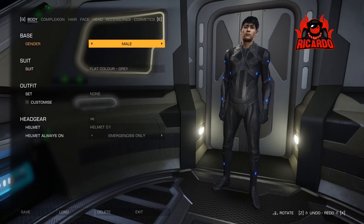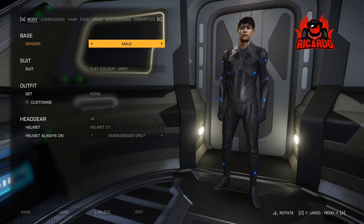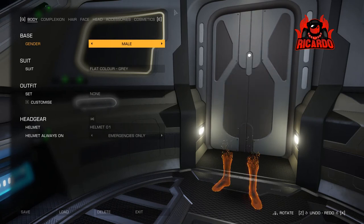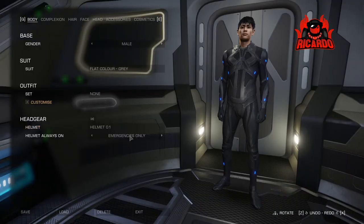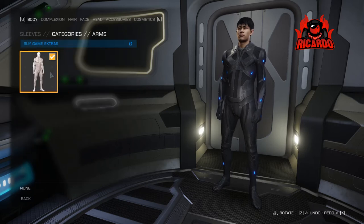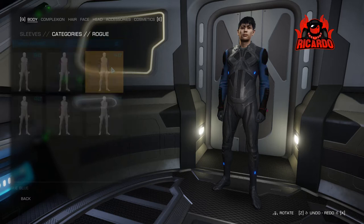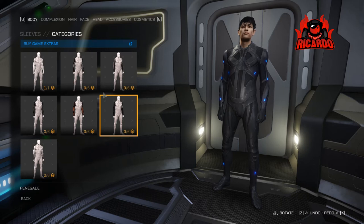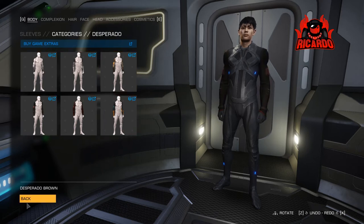I'm gonna get in there and get this commander sorted out and get it looking a bit more customized. Now you can choose your gender — male or female. What you can't do is change physical attributes like, let's call it out, the size of you — how tall, how small. You can change the color of your spacesuit. You can say I'll have a helmet or the complete visor where I don't see my face. The 'helmet in emergencies only' option is interesting — what qualifies as an emergency? I haven't tried whether if you're in multi-crew or in combat and your cockpit canopy gets shot out, does your helmet go on? Do let me know in the comments if you know when the helmet comes on in emergencies.